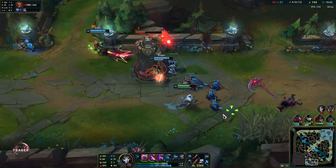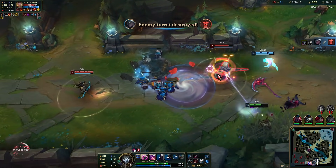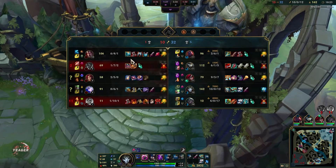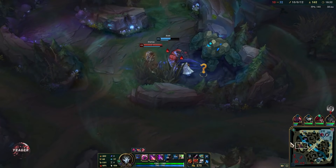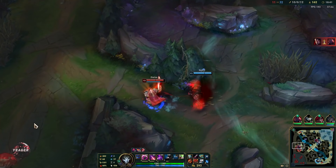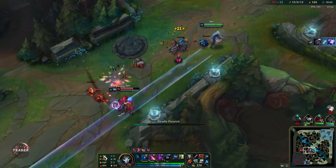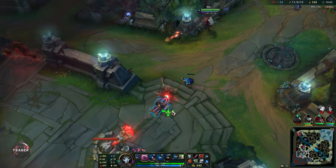Once we do get the second item, that's where Jhin really starts to hurt a lot — we get an insane amount of DPS. We almost have 350 AD and haven't even completed that second item yet. We got two items on our first recall because we did not recall early on, so we are sitting at 480 AD right now. Attack speed does not help your auto-attack speed but it gives you more AD, so that's why you're able to reach such high AD numbers compared to pretty much every other ADC. The W is going to one-shot and proc the Dark Harvest — sitting at 18 stacks.